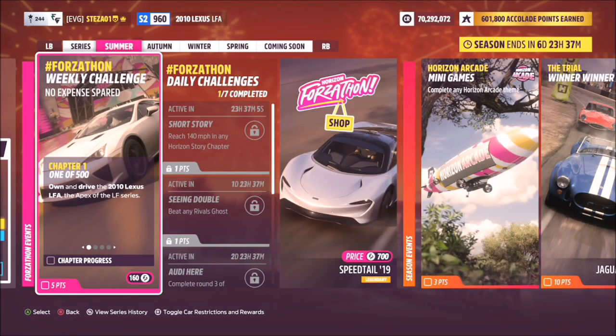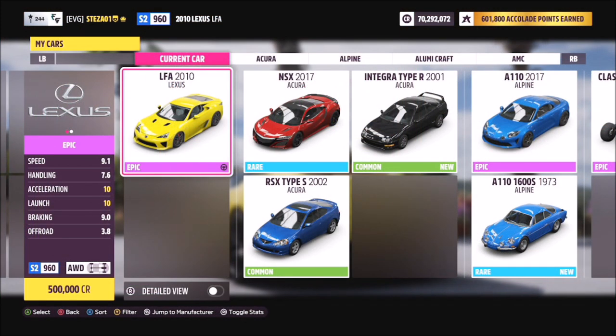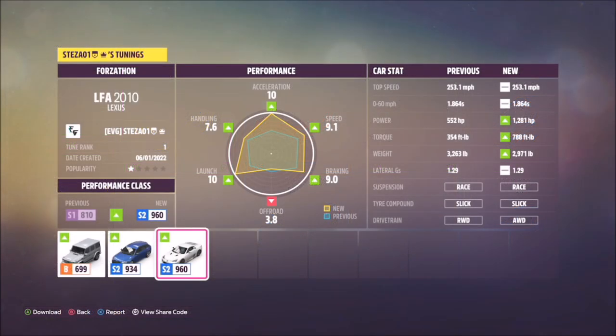Hello and welcome back to the channel. Today you join me for this week's Forzathon guide called 'No Expense Spared', which wants you to own and drive the 2010 Lexus LFA to complete all of this week's challenges. This is the car in question — it will set you back half a million credits from the auto show, or you can get it in the auction house as well.